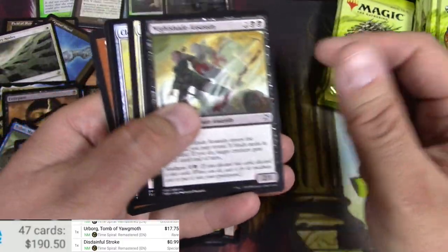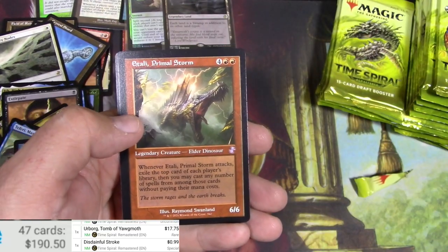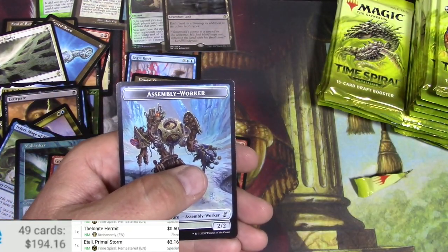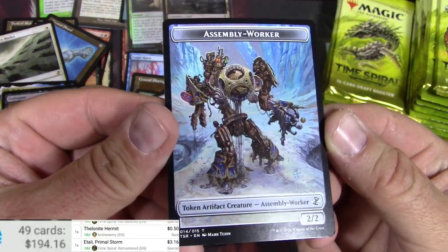Nightshade Assassin, Thornfield Recluse, Clockwork Hydra, Thielenite Hermit, and Etali — let's see, that one's nothing big. Etali, Primal Storm — three bucks, there we go. Cool Assembly Worker — look at this guy, nice.